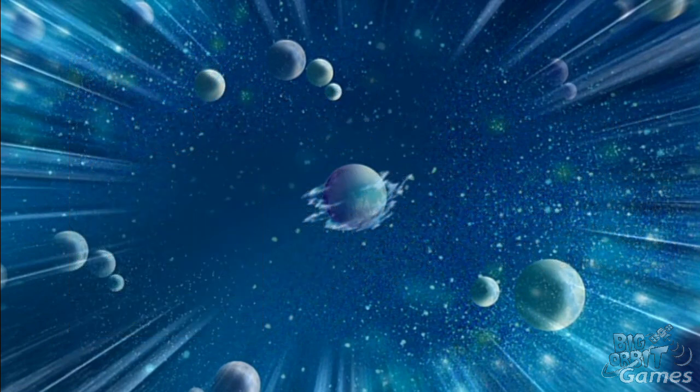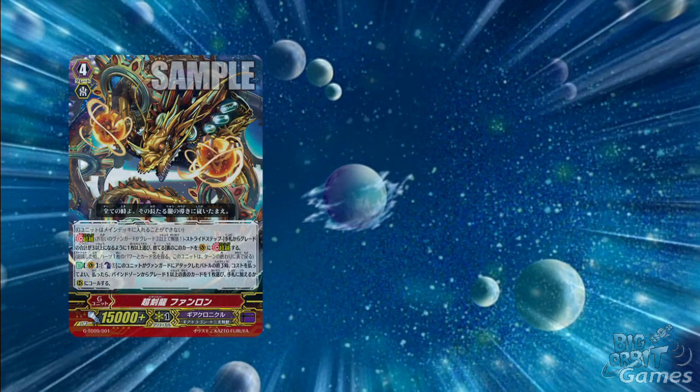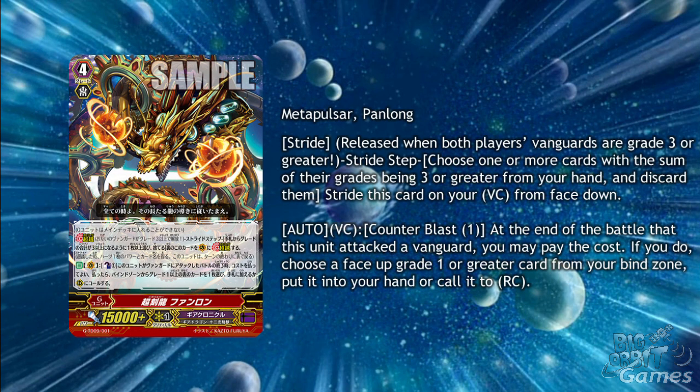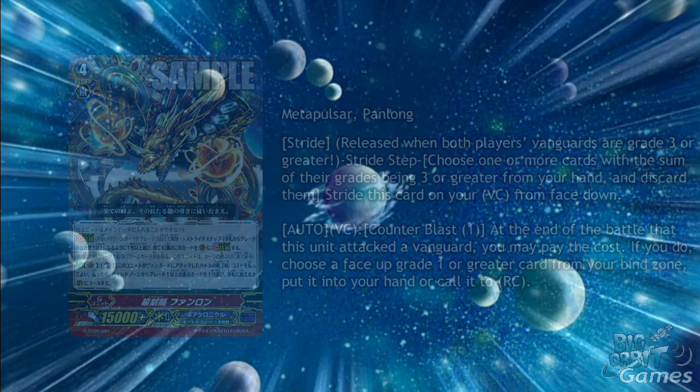The stride for the trial deck has also been revealed: Motopulsa Panlong. Its skill is an auto on vanguard circle — counterblast 1. At the end of the battle that this unit attacked the vanguard, you may pay the cost to choose a face-up grade 1 or greater card from your bind zone and put it into your hand or call it to rear-guard circle. This allows for extra attacks, or you could have time leaped a perfect guard and use this to return it to your hand.